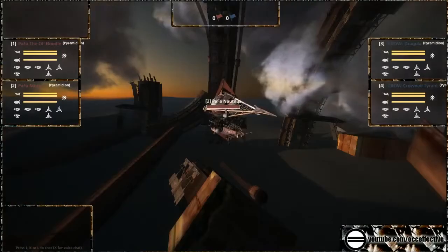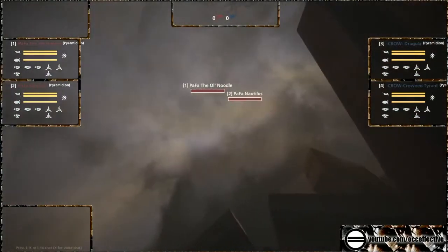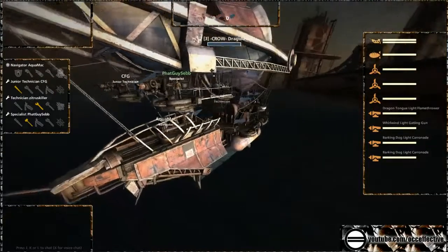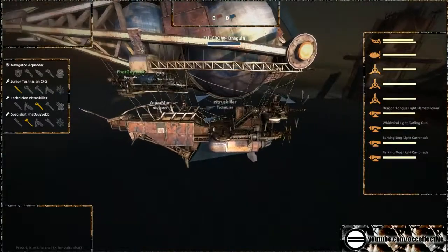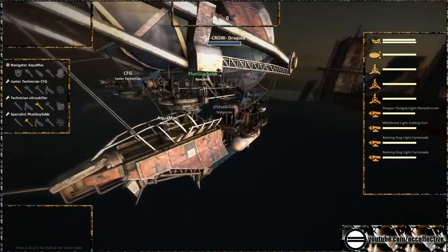What about the Crows? The Crows seem to be using a pair of Caronades on their first ship, alongside a Gatling and a Flamethrower, and two Flamethrowers, a Flak Cannon and a Gatling on the Crowned Tyrant. It's an interesting build. They're using Caronades — they're using my babies.